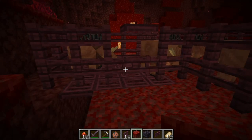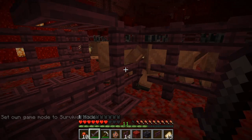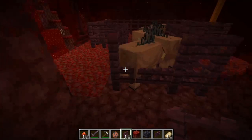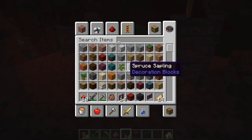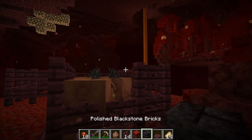Now let me show you why you shouldn't have the door on the side. They will try to attack me, but they'll come from the side here. I was too close — you see it's very difficult to reach them that way. So let's change this and make it here on the front. Be very careful when you build this to not make the entrance on the side — make it on the front.